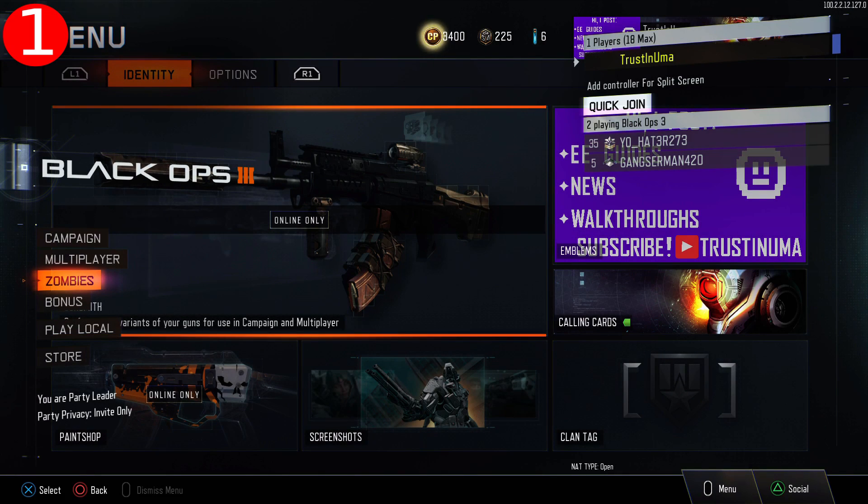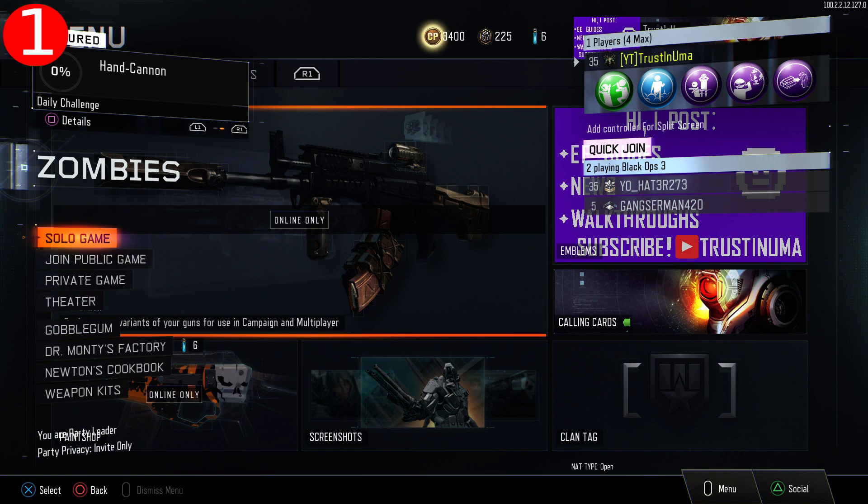Press X and you're going to be taken to this very trippy menu, but go ahead and select zombies and now you'll be in the glitched lobby.